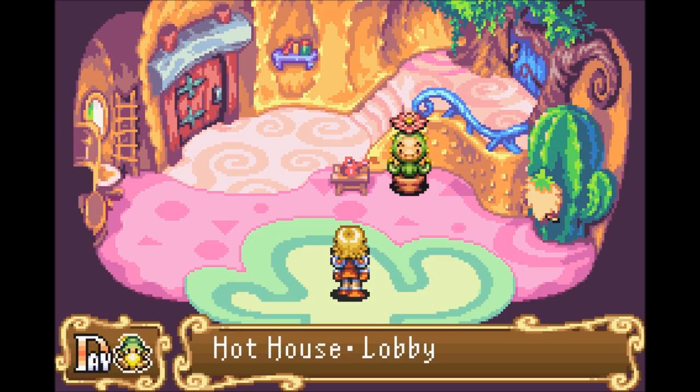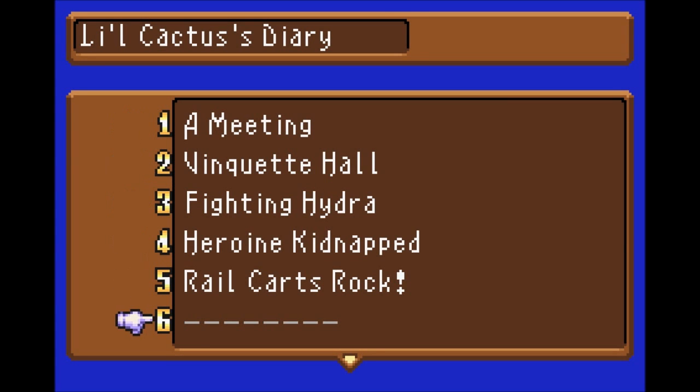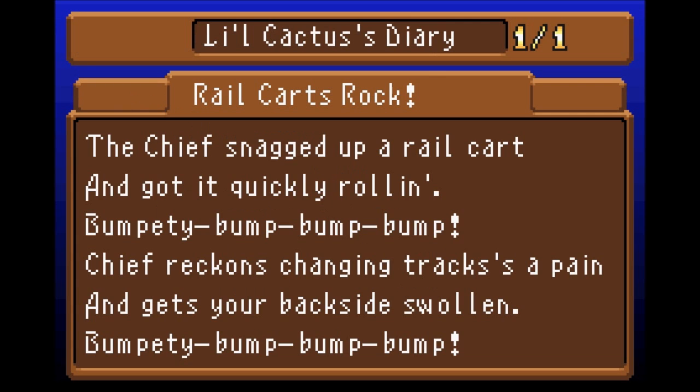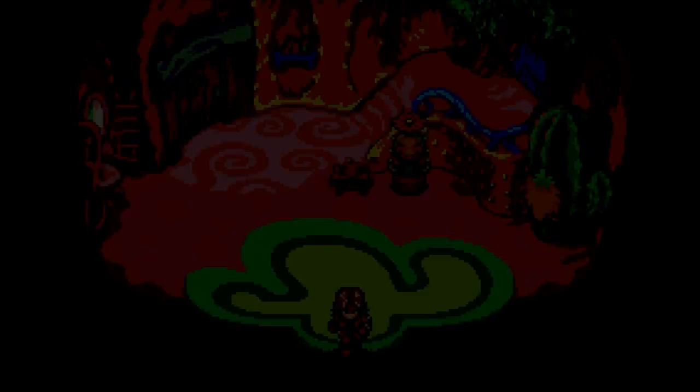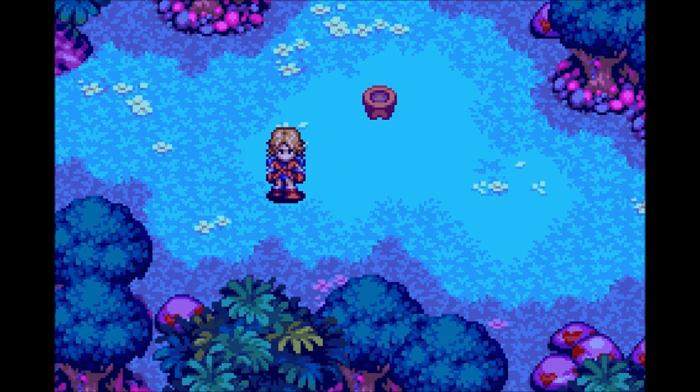What does it say? 'Rail carts rock, the chief snagged, don't put rail carts and got it quickly. Rolling, bumpity bump bump bump. Chief cart reckons changing tracks of pain and get your backside swollen, bumpity bump bump bump.' I don't think that rhymed... wait, rolling and swollen — there we go. But 'cart' and 'pain'? Definitely not. That wasn't one of your better works.